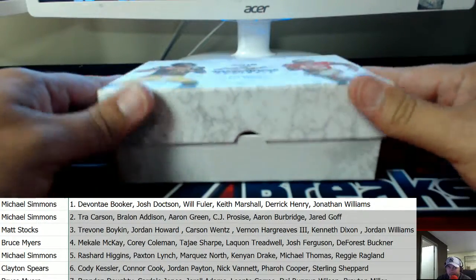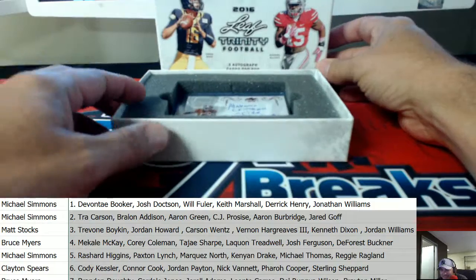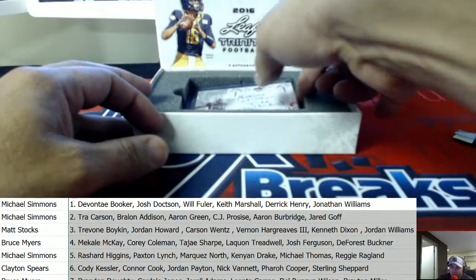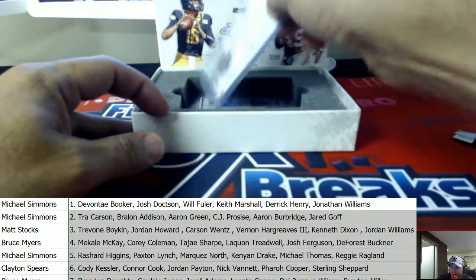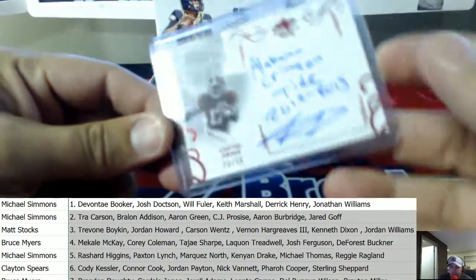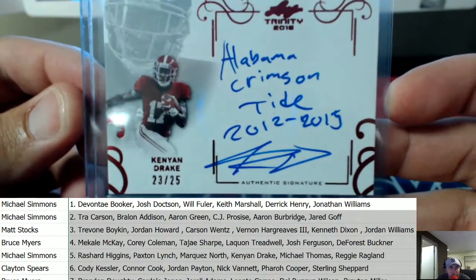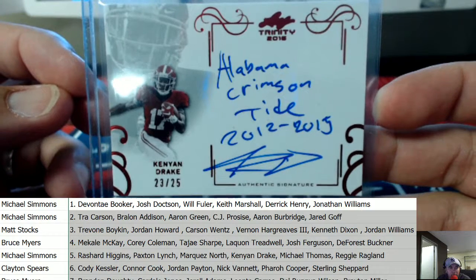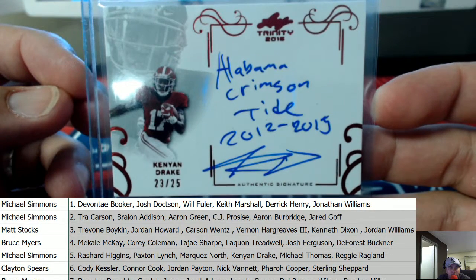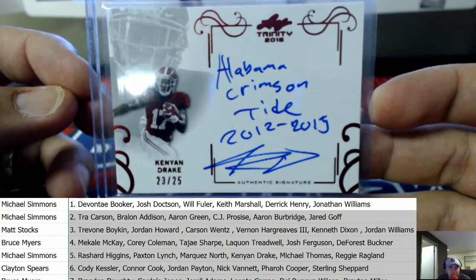I hate to guess now afterwards. I'll do it next time — get the pre-ripped guess. Nice, here we go. Look at this — another Dolphin on the board. I like it. Kenyon Drake, 23 of 25 with the inscription, Alabama Crimson Tide, 2012 to 2015. We're going to have to work on that numerical script right there. Kenyon, 23 of 25.